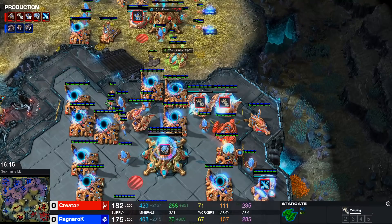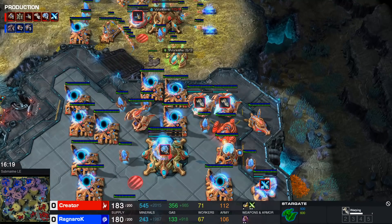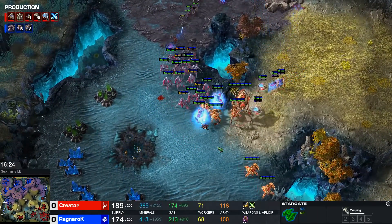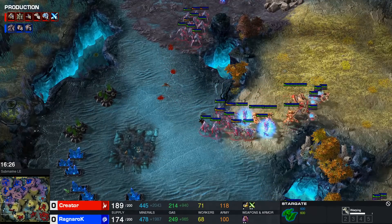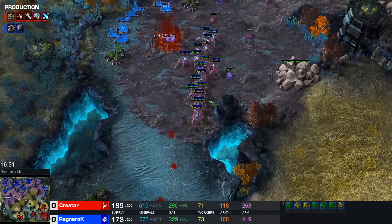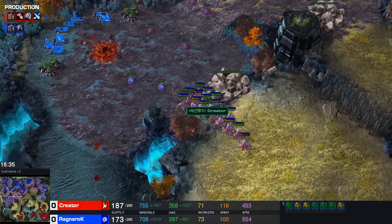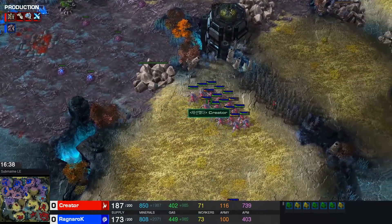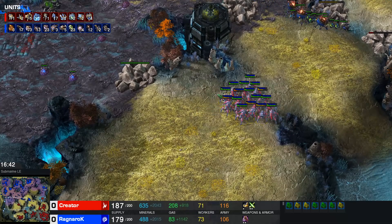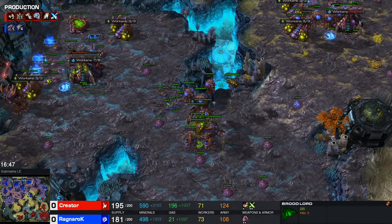Carriers on the way — which I think this is more of a Tempest game, honestly. Relatively low eco, not a lot of creep. Carriers work well if you can get a lot of them — we're talking six, seven Carriers. This does not feel like a game where it's going to be very easy for Creator to just transition into six or seven Carriers with good air upgrades which are of course necessary. Tempest however would be pretty easy to get out — you need a little less supply for it as well. And there's not that much money here for Ragnarok to work with.